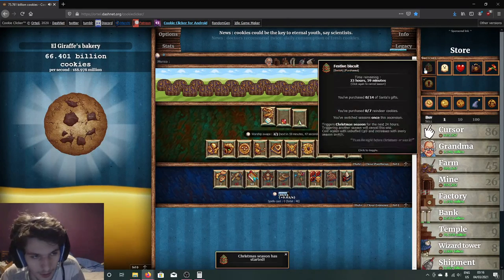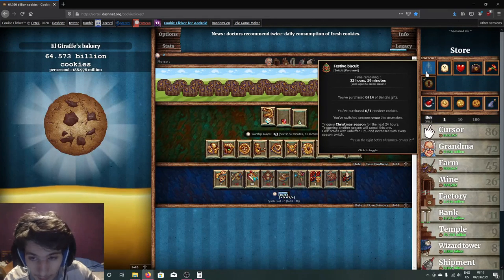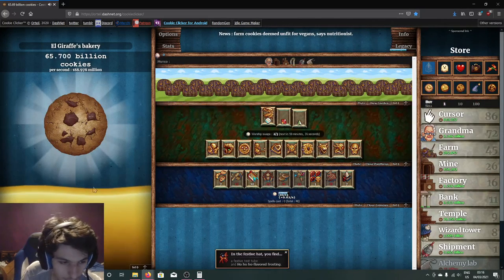Welcome back. We're in the new Ascension and I'm going to start the Christmas season. We're going to start with that one because it gives you the most benefits. You might see there's a thing called 'Unlocks a Festive Hat,' so we're going to buy those upgrades.